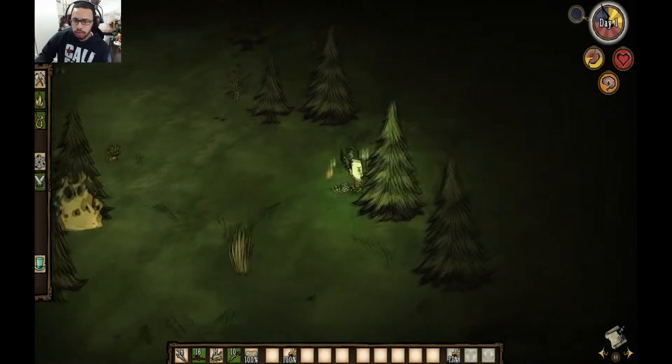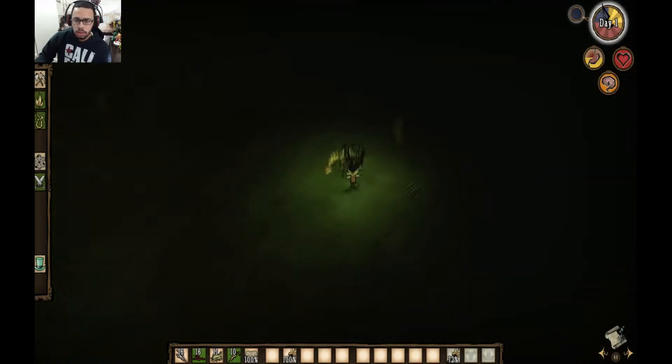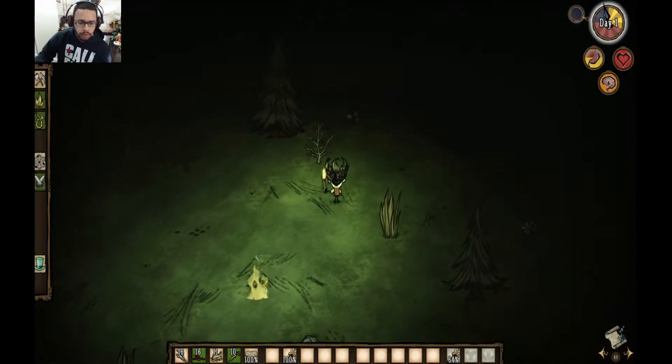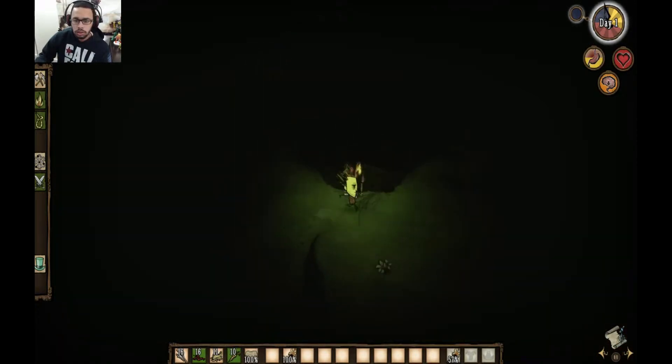If I run out of light I just burn trees down — who's gonna stop me? Well, there's actually a monster... oh, I set the carrot on fire. I needed that to eat. And it's raining, and my torch is going down a lot faster than it normally does. Okay, I officially don't like this as much as I thought I would.